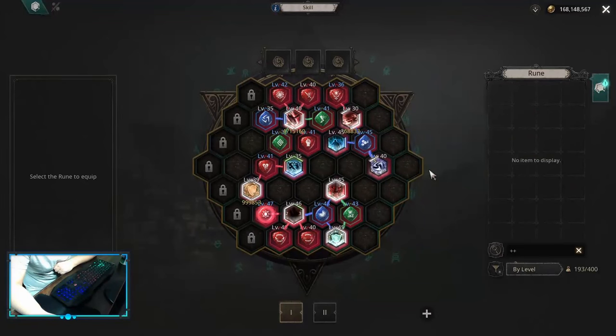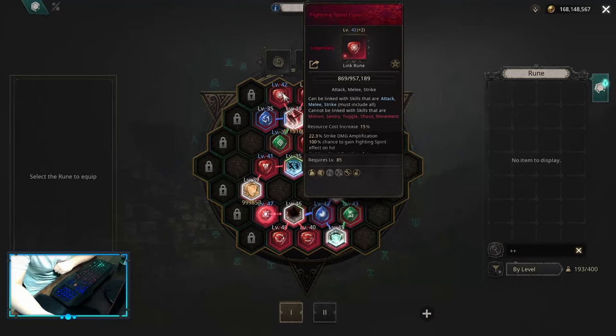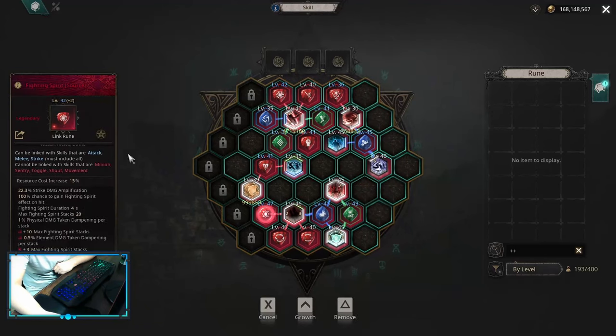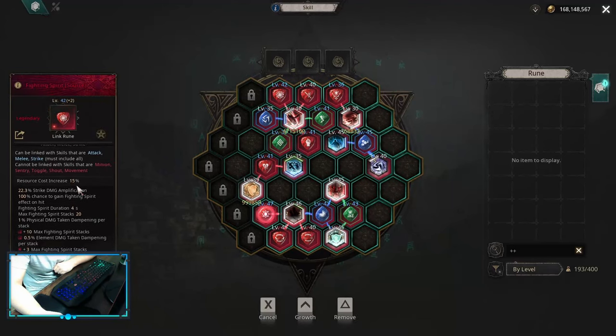On the early skill board for the Hama Maximize build, this is what you want to have: Additional Physical Damage, Quick Attack, Confidence, Piercing, Persistence, and Fighting Spirit. Piercing is going to stay on this build the entire time — you're never going to change it, as it's the best one you can use. It gives you pierce count, and pierce count basically increases your damage by quite a lot. Fighting Spirit you're also going to keep, as it gives you elemental and physical damage dampening — so it's good defensively — and at the same time it gives you strike damage amp, so it's also offensive.